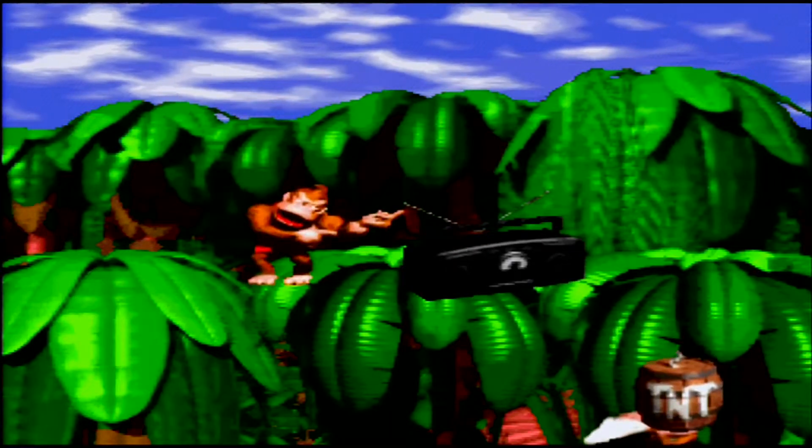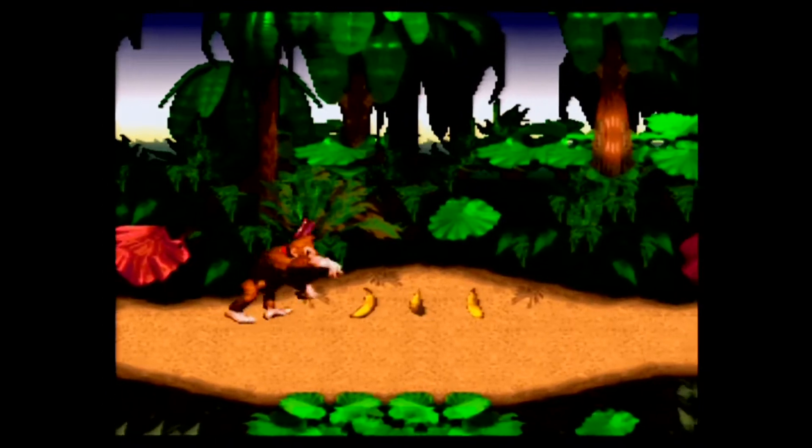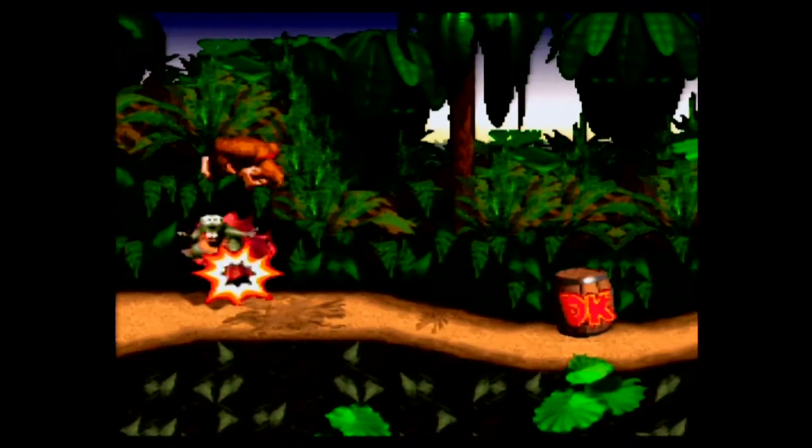outdated Donkey Kong stage, getting the old DK out of the way — now known as Cranky Kong. Donkey Kong is big and tough. He has the ability to slap the ground. Occasionally you can find bananas this way, but it's mostly useless. You can barrel roll into enemies, you can jump on enemies, and you're pretty fast too.